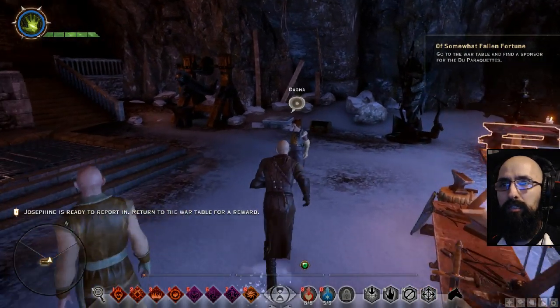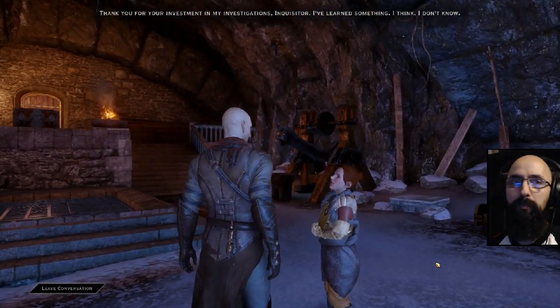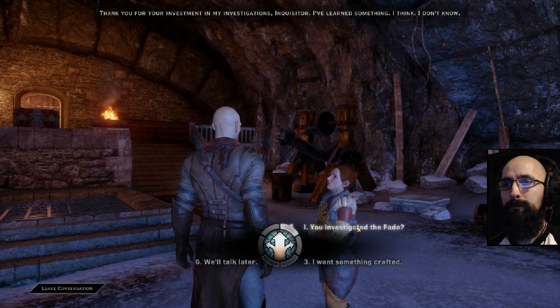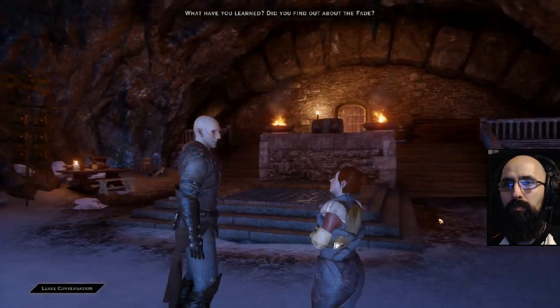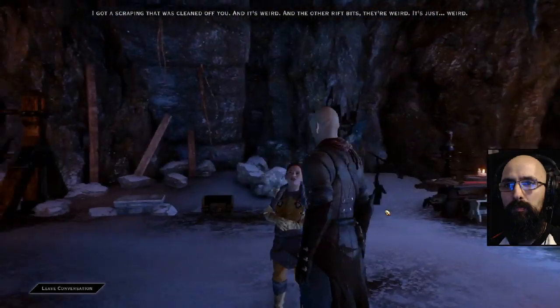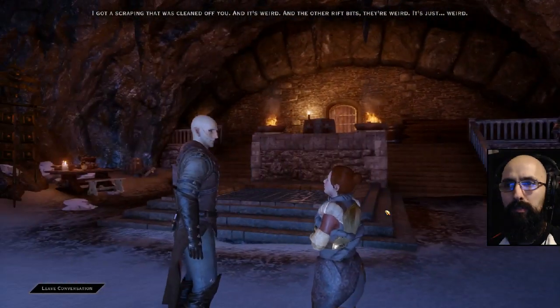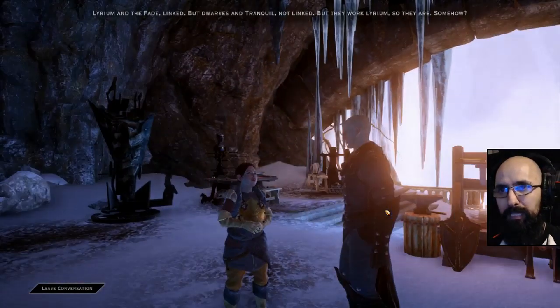I had to talk to Dagna. 'Thank you for your investment in my investigations, Inquisitor. I've learned something.' What have you learned? Did you find out about the Fade? 'I got a scraping that was cleaned off you, and it's weird. And the other rift bits — they're weird. It's just weird.' Right on, says Dagna. Help me.